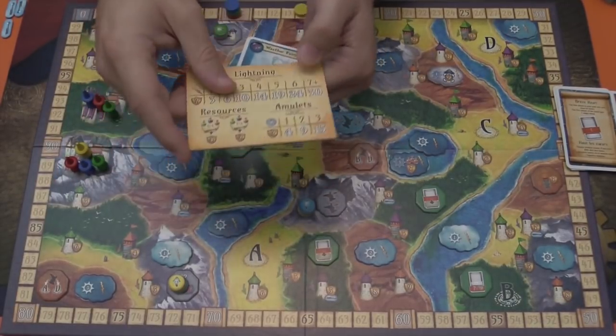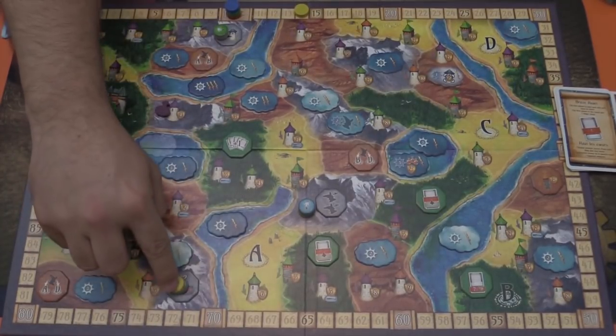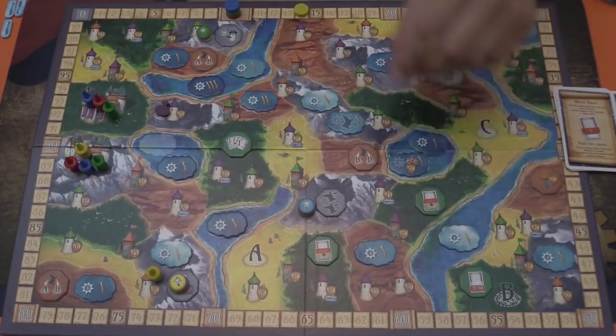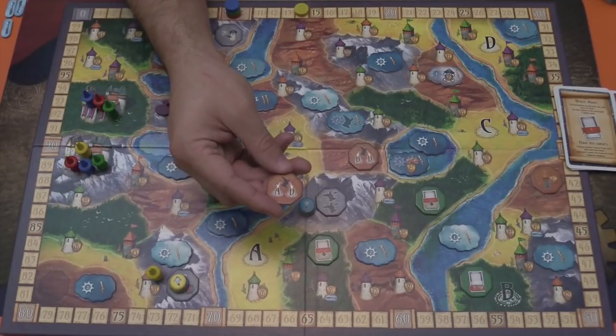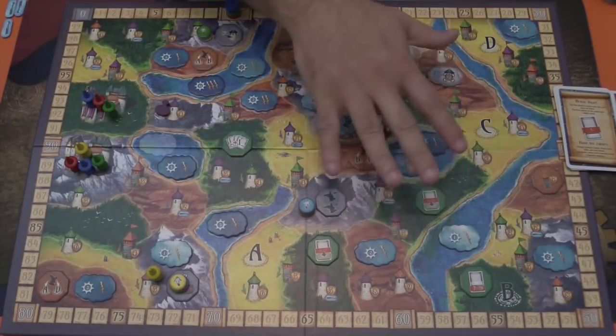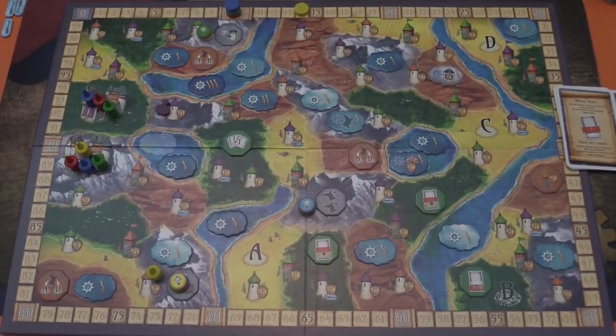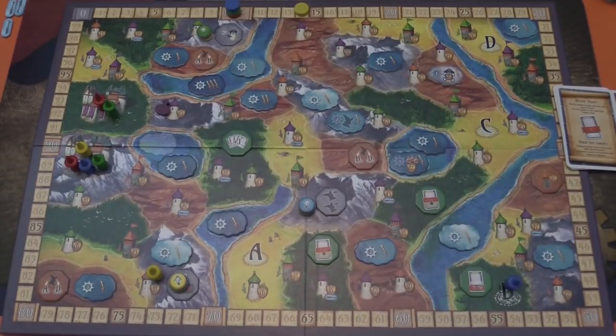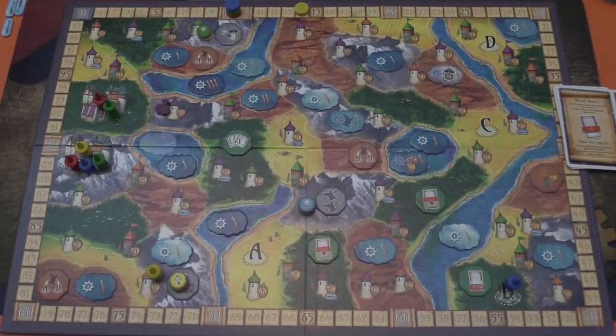Amulets come into play when you reach a mountain area that has them — you can grab one. There are also tokens all over the board in the mountains and sometimes in the forests, which give you some power if you are the first one there. There are also areas that allow you to jump around the board — this one says from A to D or D to A. You have to be aware that in regions D and B you might be stranded, cut off, with your pawn stuck on that island. If you jump into B you can deliver there and there are some really valuable castles, but you might be stuck there for a while or possibly for the rest of the game.